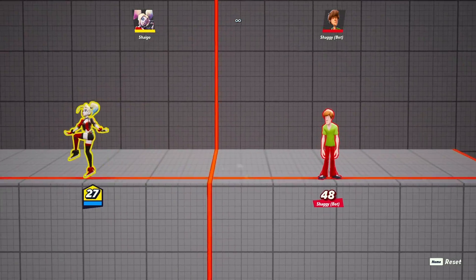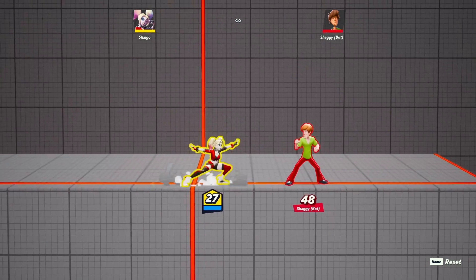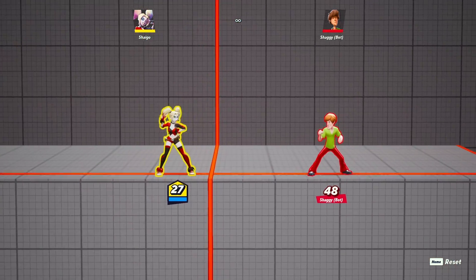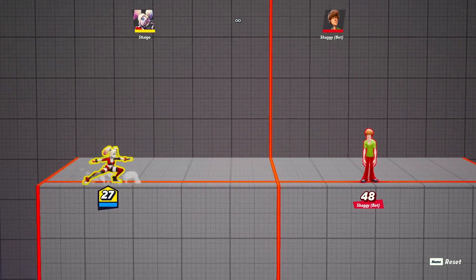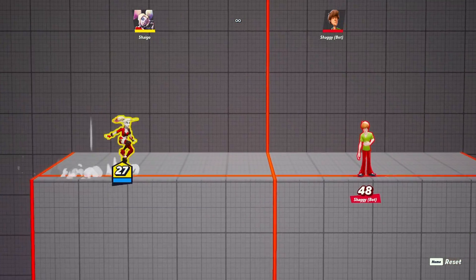This perk is really good for obvious reasons because it'll allow you to knock out your enemy a lot better. If they're in the air and you have an extra jump, you'll be able to easily knock them out. So this perk is good for finishing your opponents off and knocking them out.